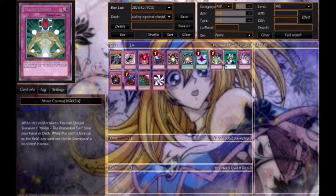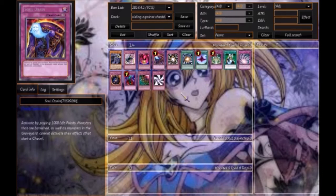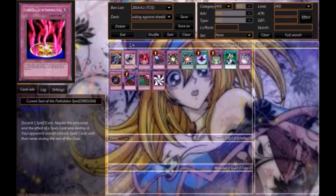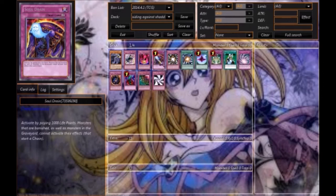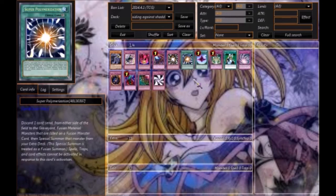If you have access to Shadow Imprisoning Mirror or Dimensional Fissure, definitely put those in your side deck. You've got to understand how to beat the meta — that's really important. There isn't much to do against Shaddolls other than negating their summons, negating their effects, or just banishing them. I'd love to get out Macro Cosmos or Dimensional Fissure against them — they just can't do anything anymore. Well, thank you guys for watching.